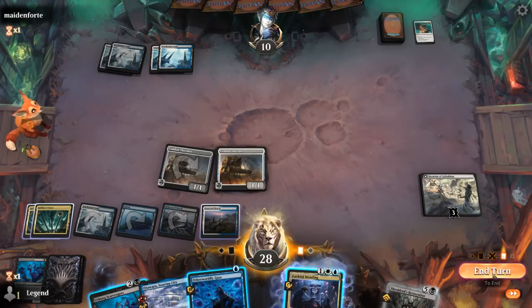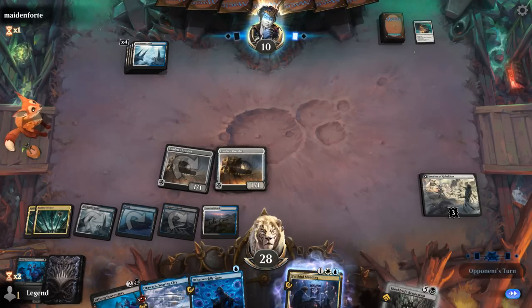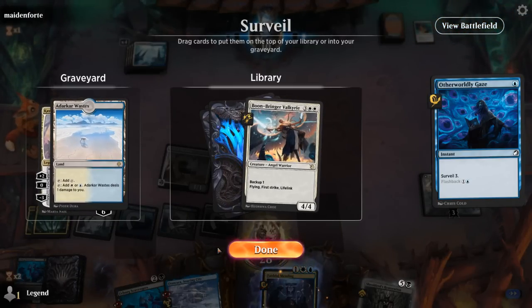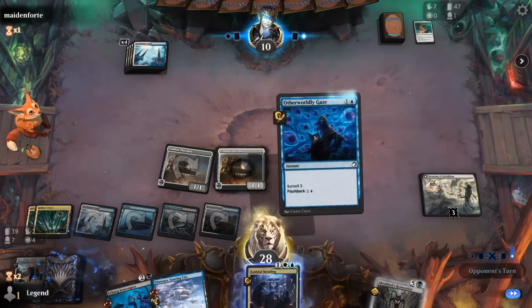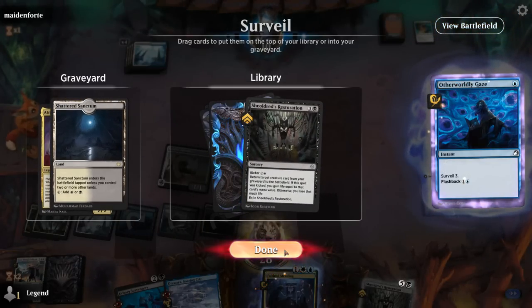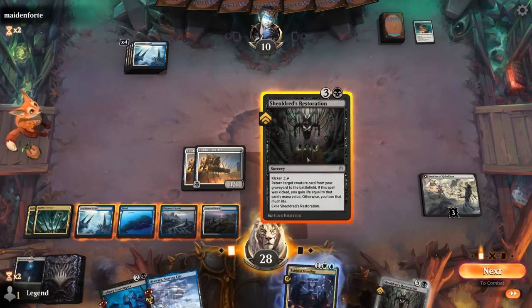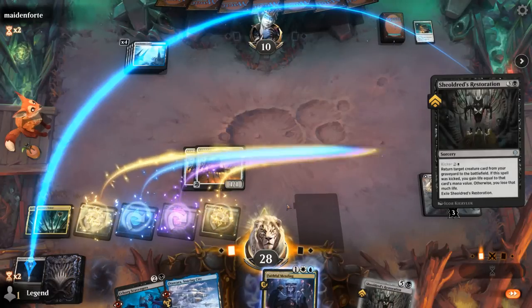A Gaze could also be nice — maybe just cast a flashback Gaze to set up a hexproof Scavengers. Those are good. Valkyrie I could also hard cast. But if I'm flashing back a Gaze, it's probably better value to fill the graveyard as much as possible. Keep Restoration, Atraxa can go. Now we've got a ton of options including casting Restoration for four mana. And then if it gets countered, I can still play Scavengers with hexproof.